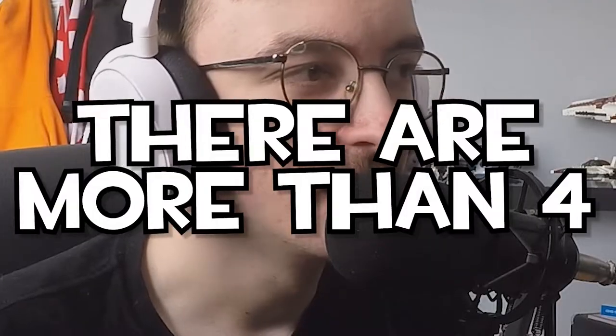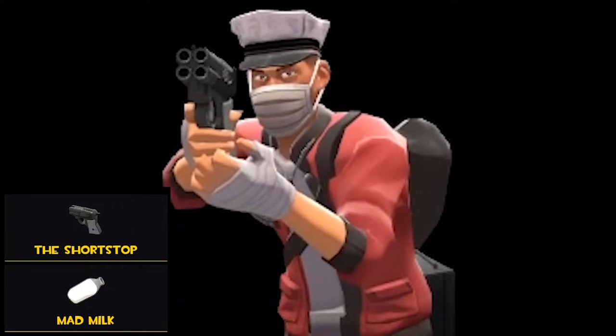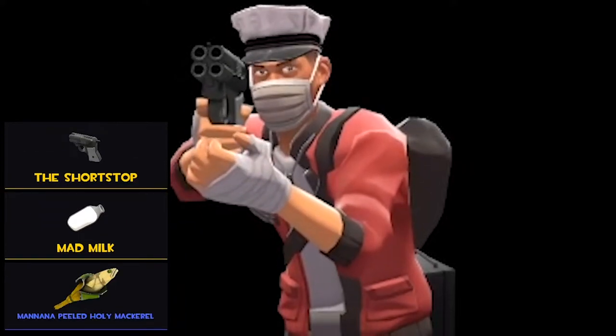And instead it leaves a lovely little calling card. So in my next couple of videos I'll be going through these item sets — there's about four I think — and just having fun with them really. So the first one we're going to look at today is the scout and the special delivery set. That set consists of the Shortstop, Mad Milk, the Holy Mackerel, and the Milkman hat.